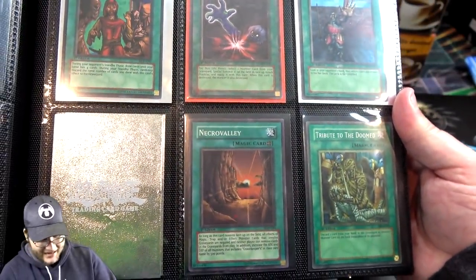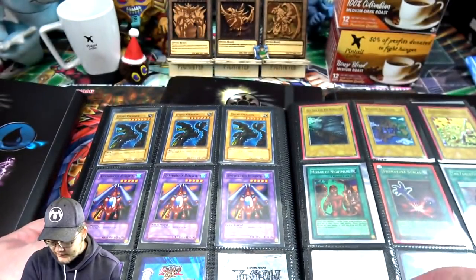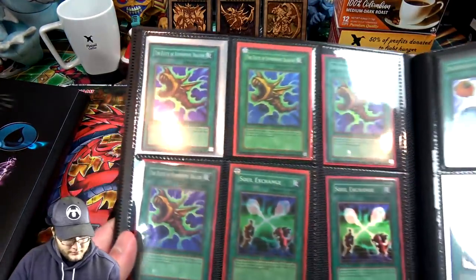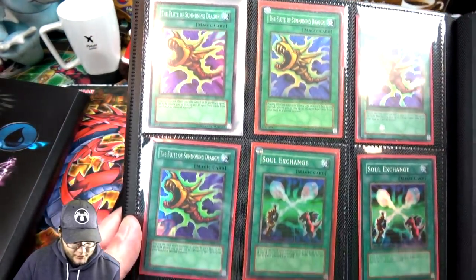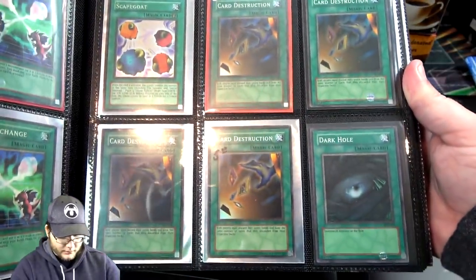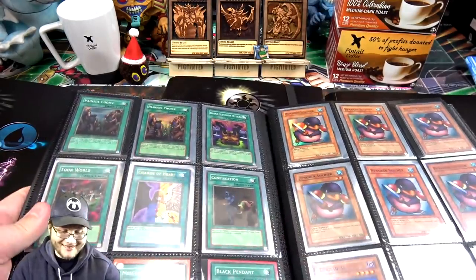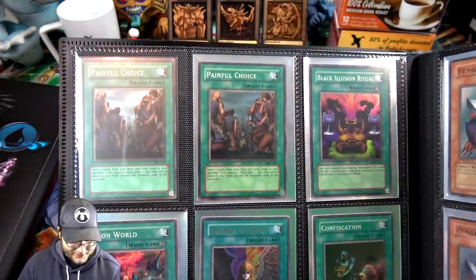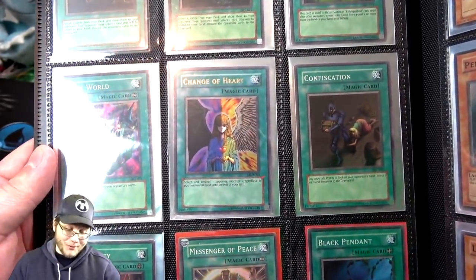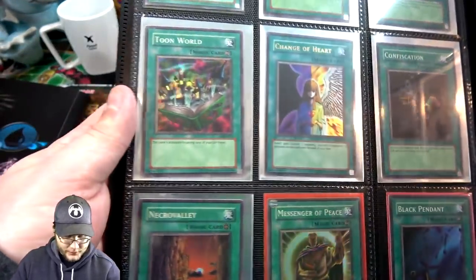Tribute to the Doomed and Necro Valley — First Edition. Then we have some spell cards, a lot of older stuff basically from Starter Decks and things. Dark Hole's pretty neat — that's Legend of Blue Eyes. I was hoping it was a First Edition one. Still cool though. Change of Heart — now that would be cool as a First Edition. I want to get one of those, I'd love to get a graded one. That's just one of those older cards that's always been cool.